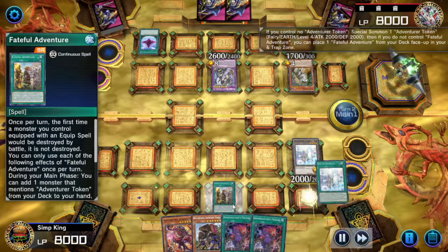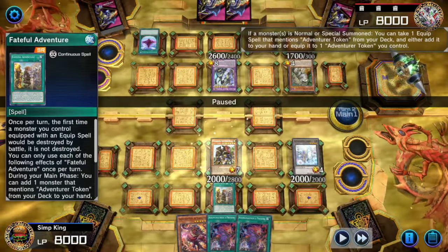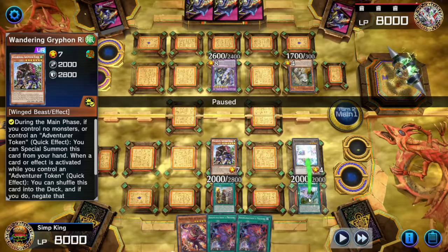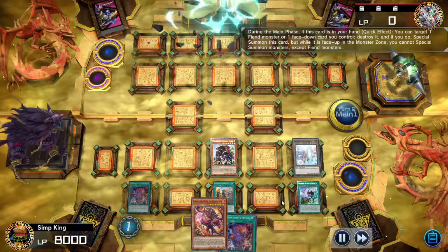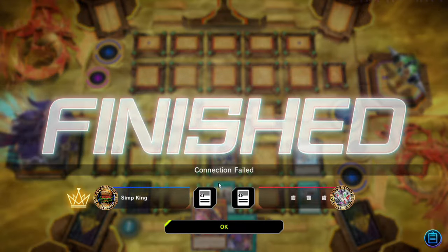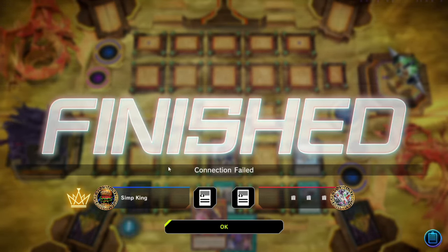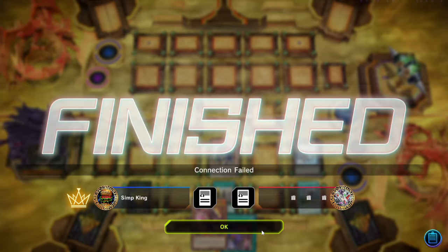We activate Adventure, get our token and Fateful Adventure. We have Gryphon Rider but also an additional Adventure monster. Let's bounce the Colossus back to the hand. Set and activate our Doggo Boy — and opponent knows it's done. With their floodgate defeated, they are out of here. We were going to search for our other adventure that lets us bounce two cards back to the hand, and summon our Unchained for the full combo, but opponent can't handle it.